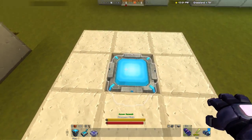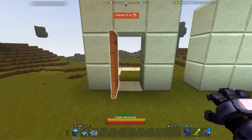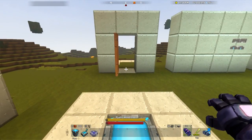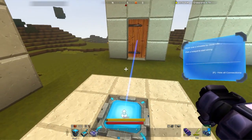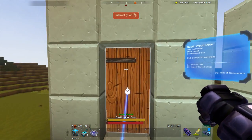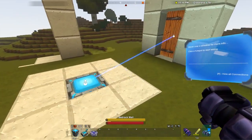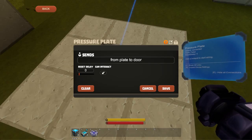Let's try it out. Step on it — should be true, should open the door. And if we step off, all done. Of course, that doesn't really give us a lot of space. But the pressure plate has a special variable just for that scenario.